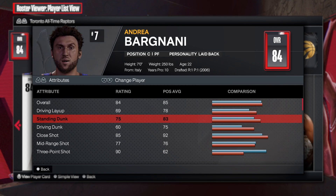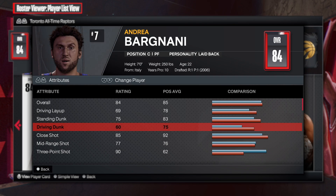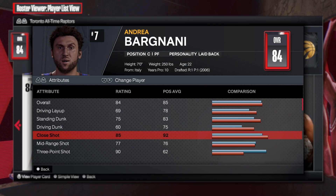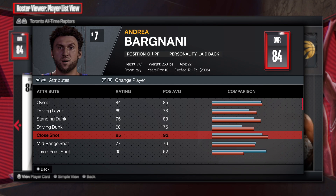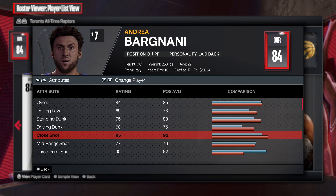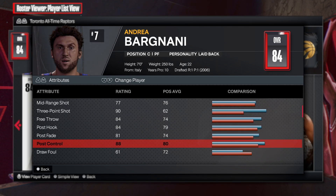Standing dunk is a 75 — that's solid. Driving dunk is 60 — you get some decent dunk packages with a 60 driving dunk. The close shot: I feel like all big men should have close shot depending on the type of build you're trying to make. If you want to be all-around or if you just want to be a stretch big, that's fine. Or if you're going pick-and-pop, you probably don't need close shot — standing dunk will just be fine.